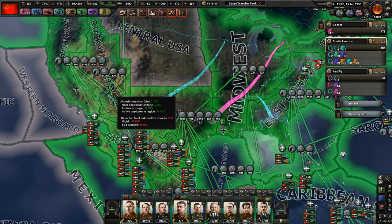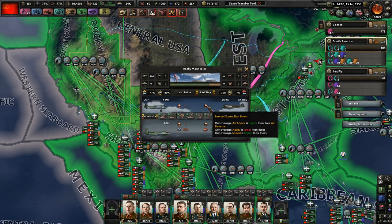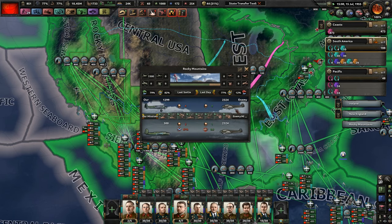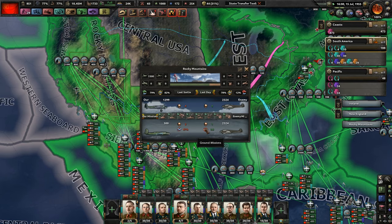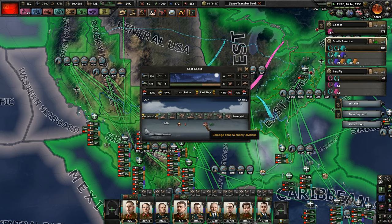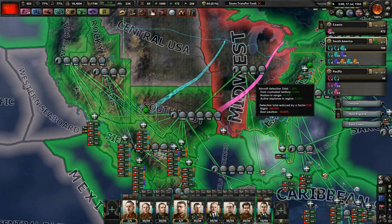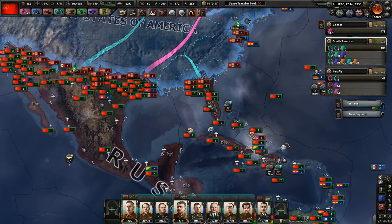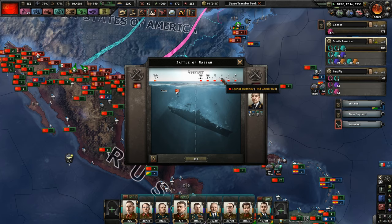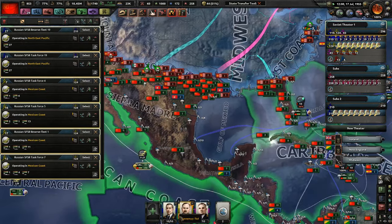We have equal losses in air but they have about double the planes. On the east coast, we're doing a lot of damage — no wonder the Germans are able to push in there. We sunk 43 enemy heavy maritime bombers.